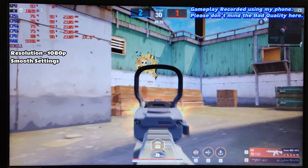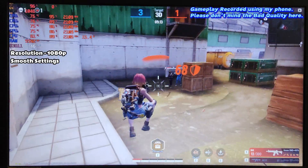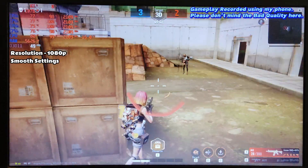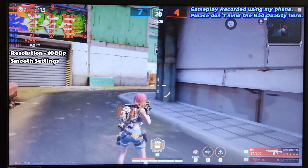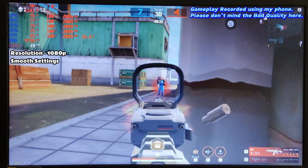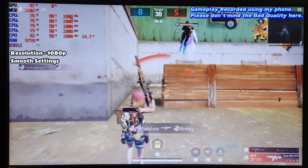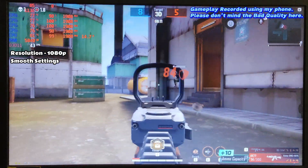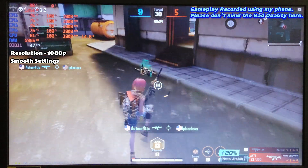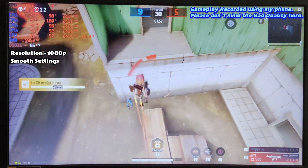Running Team Deathmatch at 1080p native resolution — quite demanding for Intel HD 620 integrated graphics — the game is actually running pretty well. I'm mostly getting around 45 to 55 FPS, which is good for 1080p. My CPU is almost at 100% and the system is using close to 6 GB of RAM, matching the minimum requirements. If you only have 4 GB, you'll likely struggle, but otherwise this is a very playable experience.